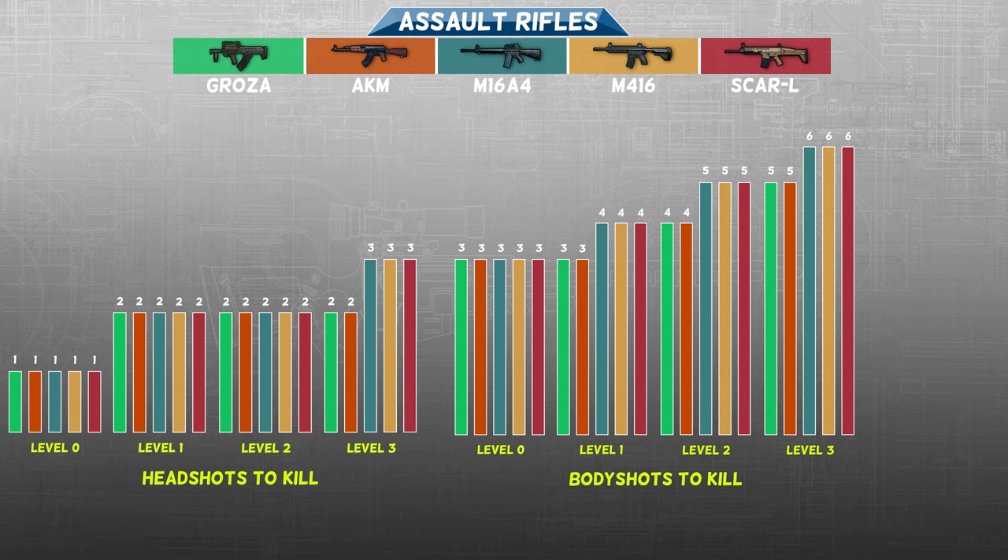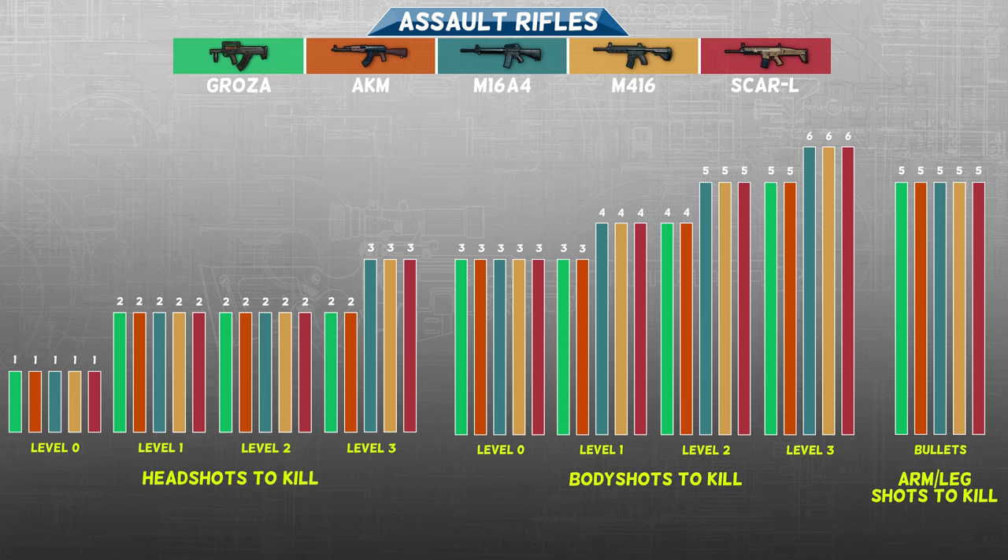This difference starts when your enemy is wearing a level 1 vest, which is pretty much everybody who survived the first minute. If you go for the arms or legs, you will need 5 bullets to kill. This comes in handy against the best vest in PlayerUnknown's Battlegrounds if you are using the M16A4, M416, or SCAR-L. If you want to know why, please check out that video.